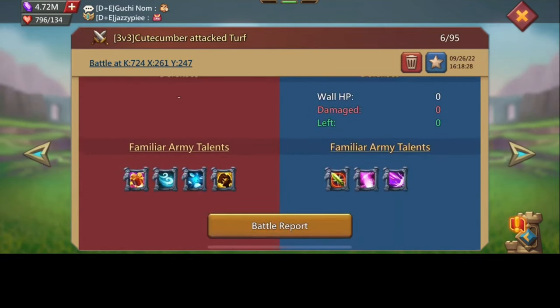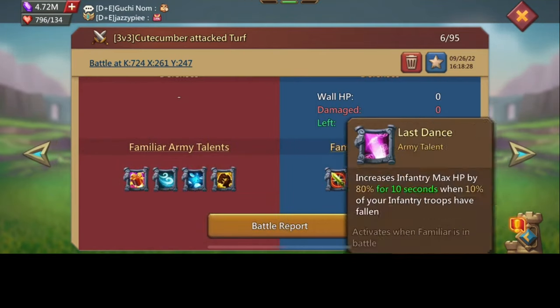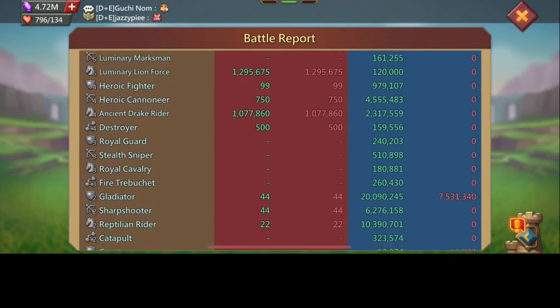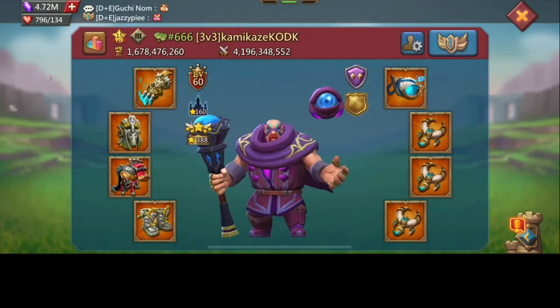Same situation with Sugar — four familiars, they didn't unlock the fifth slot. Good thing I have the Black Queen and the Heartbeat on walls to at least make the damage a bit lower. So 7.5 million with a good amount of tier 5 — it's not a really really bad take.